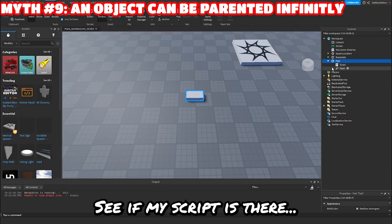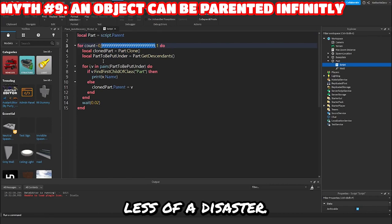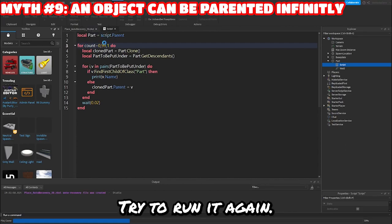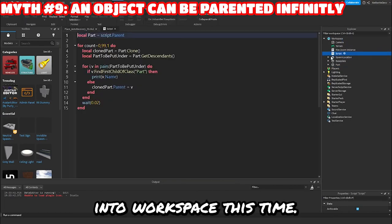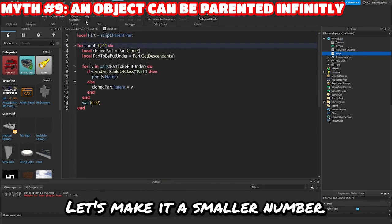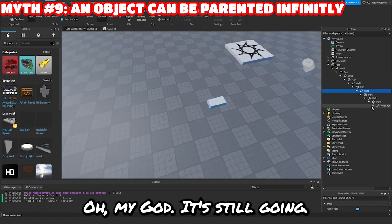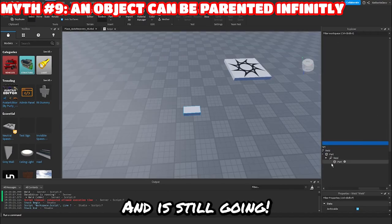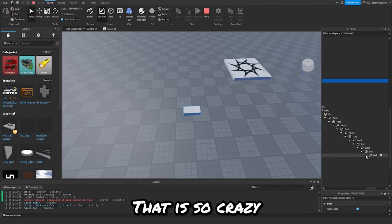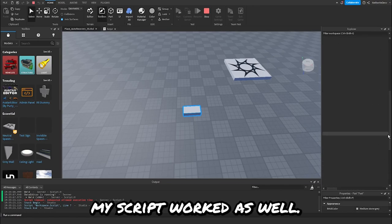All right, I'm back in the game. My script is still there. Let's make this a little less of a disaster — let's do 99 for now. I think the problem is the script is duplicating itself, so I'm going to put the script into workspace this time. Let's make it a smaller number, like two. We have a part inside a weld inside a part — oh my God, it's still going. It's only supposed to repeat itself two times. And it's still going. Myth confirmed — it's so crazy that you're allowed to do that in Roblox.